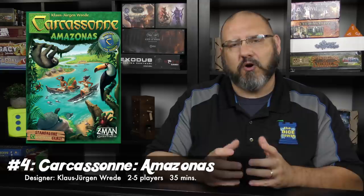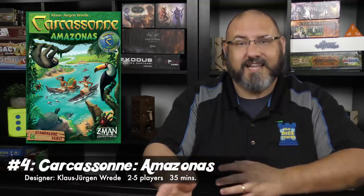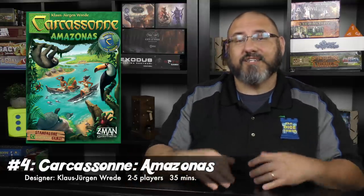Number 4 is my favorite version of Carcassonne — Carcassonne Amazonas, part of the Around the World line of Carcassonne games. They take the basic construct of Carcassonne and add different mechanisms; in this one it's a race down the Amazon River to score more points. On top of that the game is very vibrant with lots of color and just looks really good on the table. I like Carcassonne, but this is where it really sings because of that little racing mechanism.